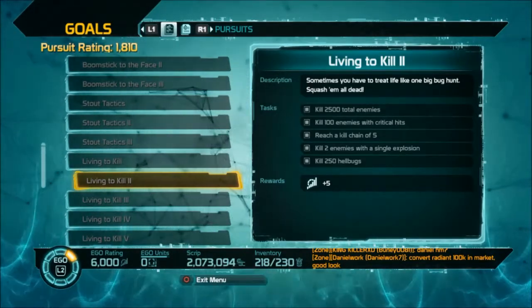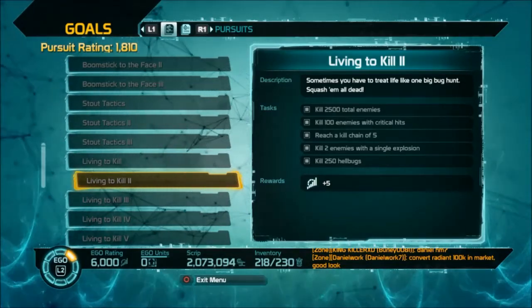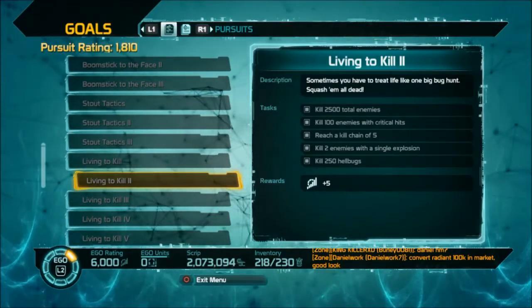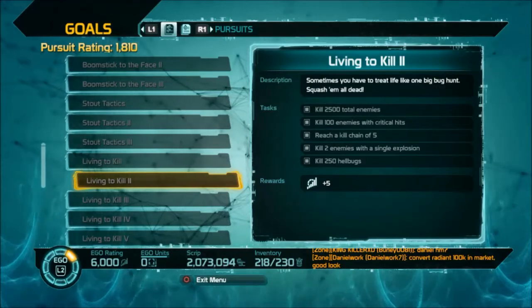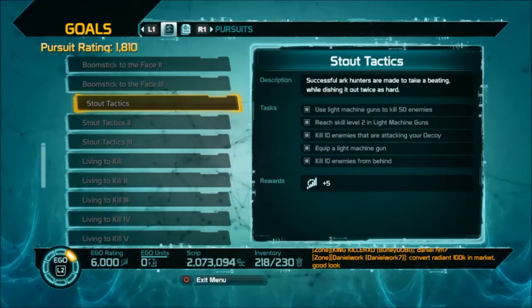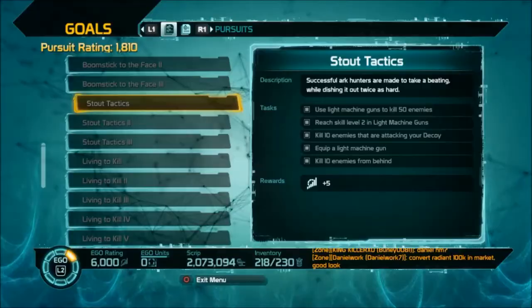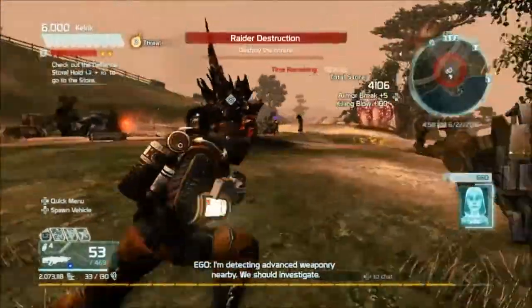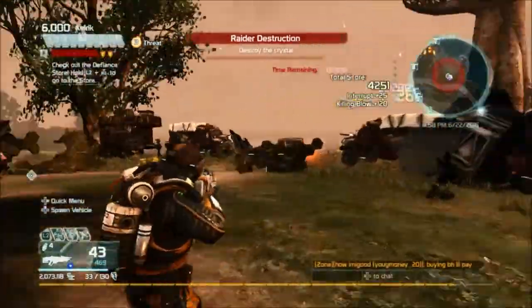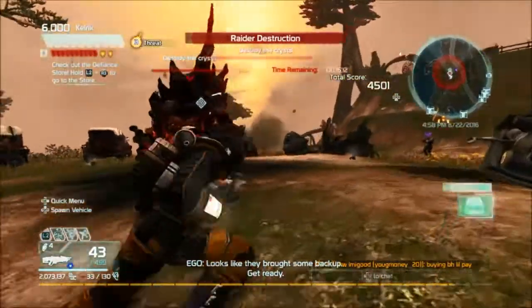All these together is going to be about another 365 ego points, and that's on top of all the experience you get while doing it. So you're getting experience, getting pursuits done, getting weapon skills leveled up, and maximizing your ego for the time you spend playing. That's how you level up super fast, my friends. I'm going to be doing some more of these, so keep an eye out for more videos. I'll see you next time when I again show you how to level up super fast.